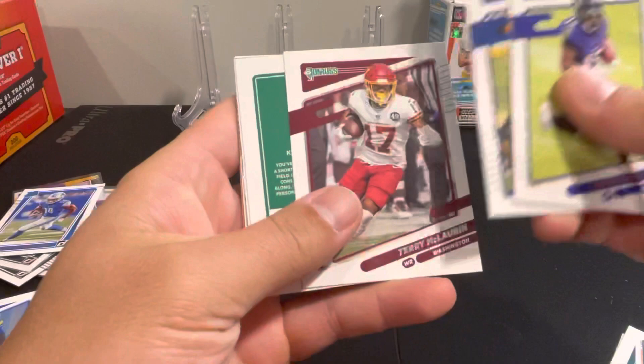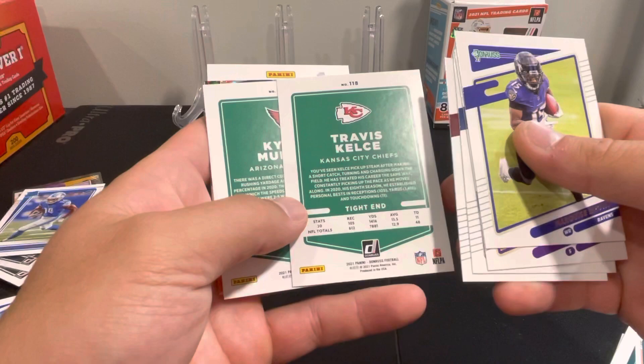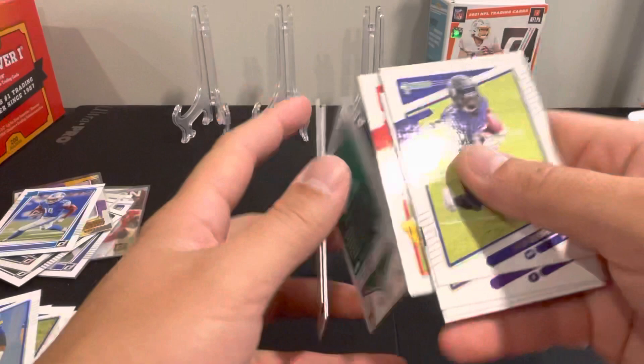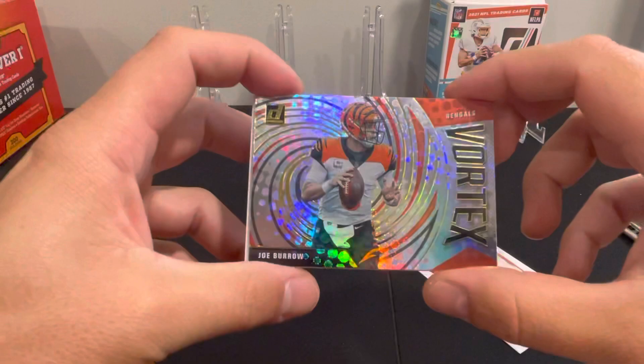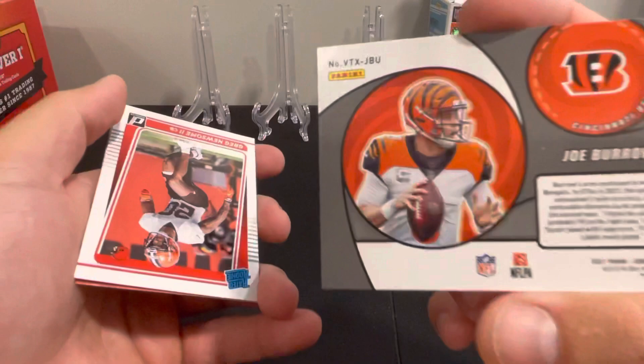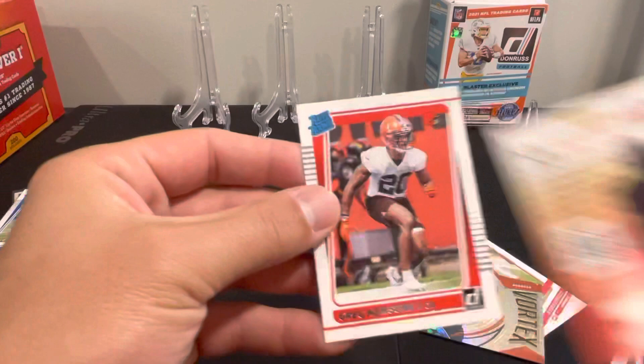Marquise Brown, Smith, Michael Pittman, Terry McLaurin, got Travis Kelce — something shiny in this one. Looks like there's a stat line variation. I wonder if that's what the variation is on those. Got a pretty cool card here — Kyler Murray image variation — and then we got a Joe Burrow Vortex. That's a cool looking card there. Not numbered, but a nice card. Take that and then Greg Newsome is our rookie card.